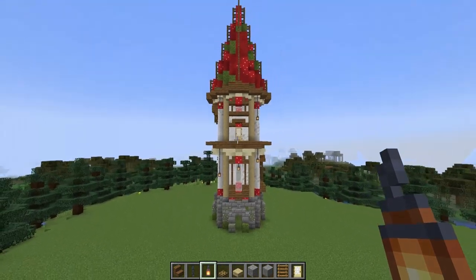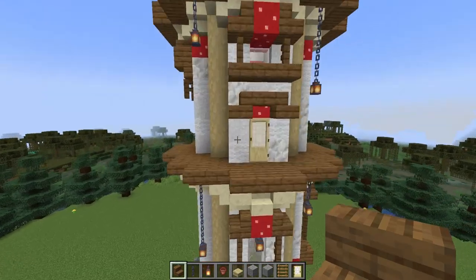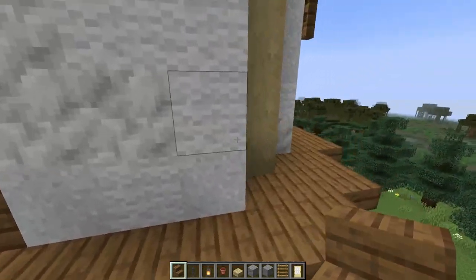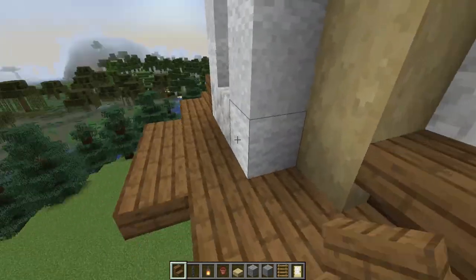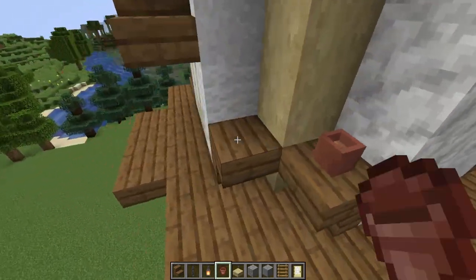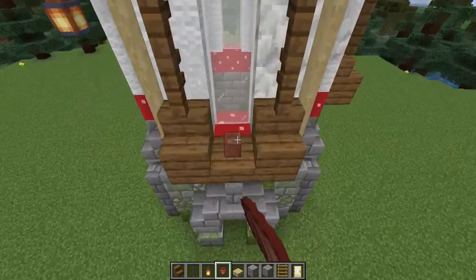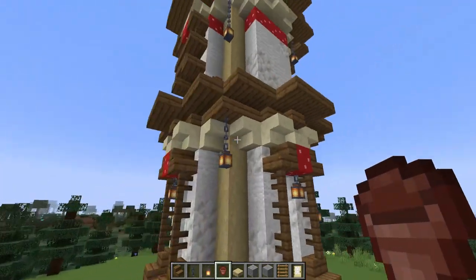Let's take a step back and look at these lanterns. Next, I'm going to come up to this balcony area and place in some stairs, facing them towards the corner each time so you can see a little bit of that birch poking through. I want to put a pot on top of each of these, and I'll also place a pot underneath this window and then on each of the window frames on the lower story. We'll put some plants in those later.